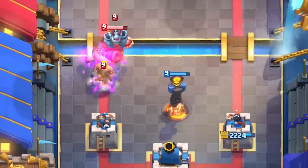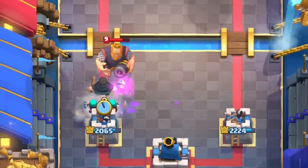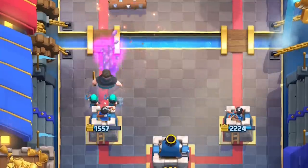Inferno Tower is getting a big 25% lifetime nerf. This will make it much more vulnerable to spells like Zap and Lightning, as it needs time to recharge. This also makes it harder to cycle back to it again.